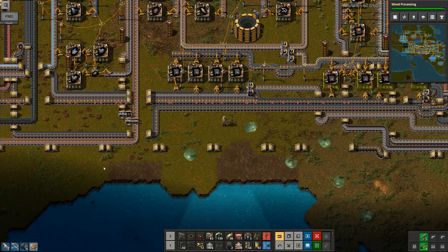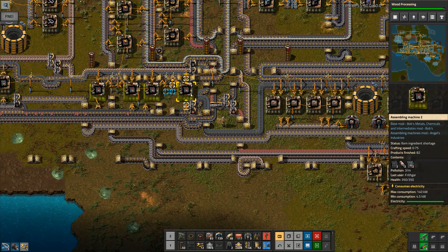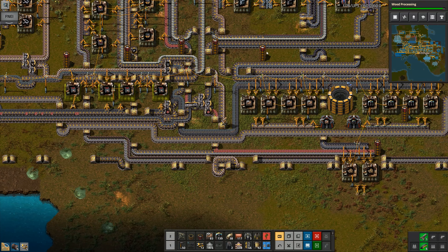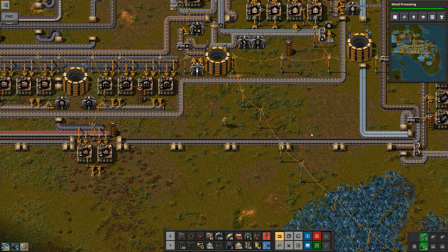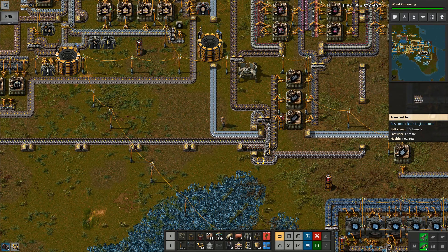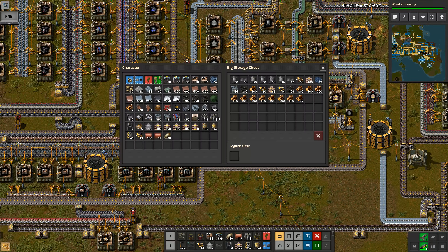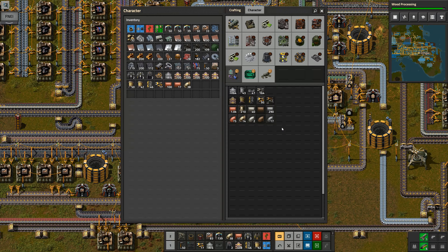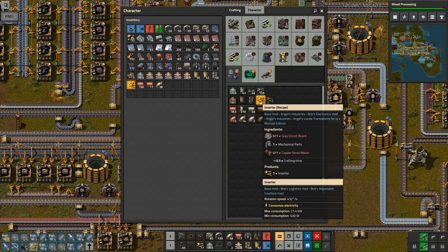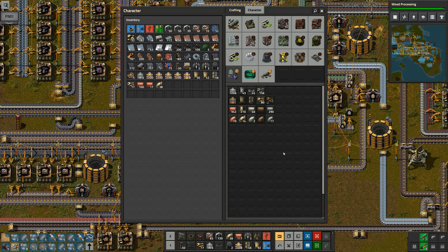Everything is working the way it should. I've got red circuits coming in, all going in where they need to, everything working the way we want. Over here I've got a few stacks of timber so I'm going to take two stacks of timber. That has now allowed me to make some more inserters, which is helpful. I've got an awful lot of copper going in here.